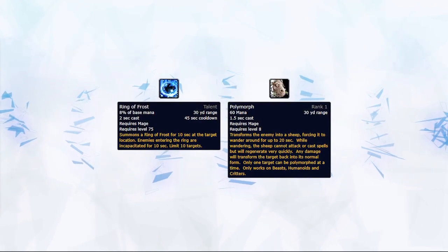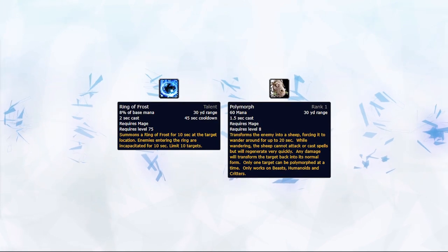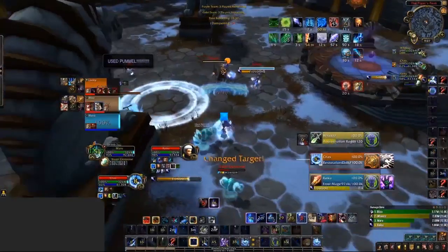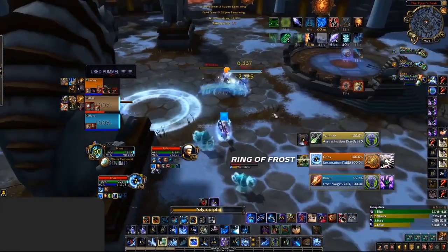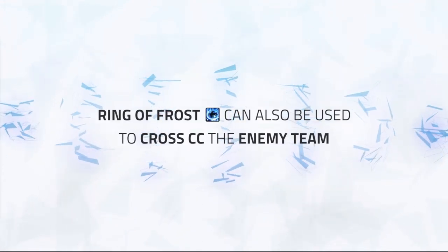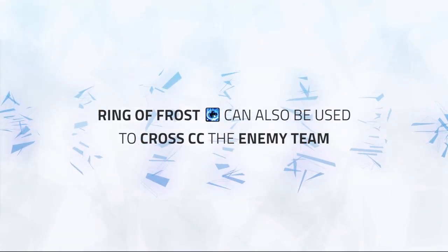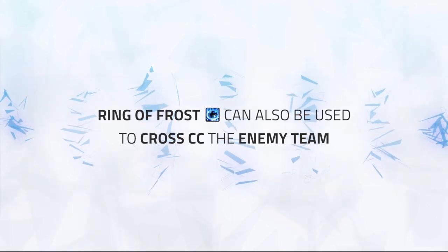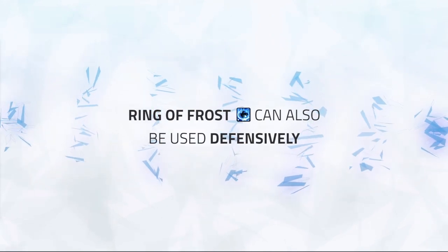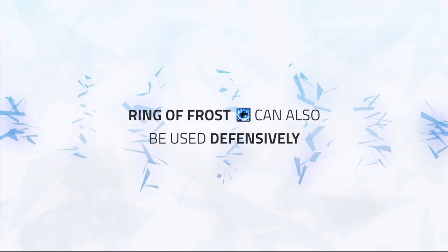Ring of Frost is essentially an AoE Polymorph on a different school of magic — Ring of Frost is on Frost, while Polymorph is on Arcane. The standard use is against Druids, as you can still land a Ring out of a stun even if they're in any of their forms. You can also use Ring of Frost to cross crowd control — for instance, Polymorph a DPS and Ring of Frost a healer. Unlike Polymorph, you'll need some form of lockdown to ensure the Ring lands. Finally, it can be used as a defensive ring placed on the ground near you or around a teammate, freezing all enemies who try to pass.